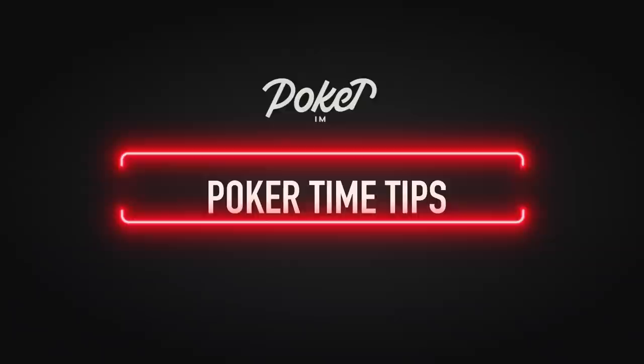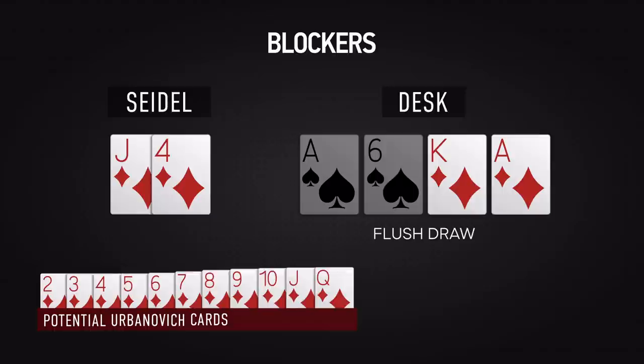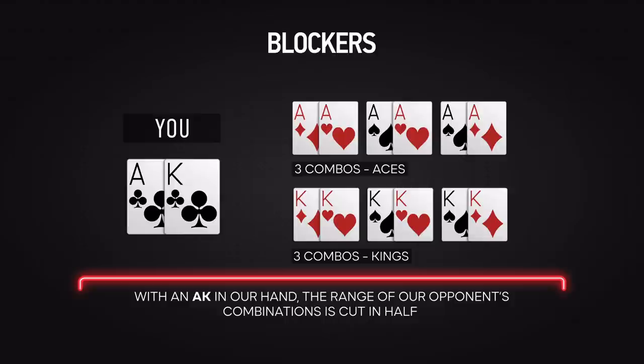This is a good time to take a look at our Poker Time Tips section. Blockers are cards that reduce the chances of your opponent forming a combination. In our case, the two diamond cards greatly reduce Urbanovic's chance of a flush. We know Urbanovic can only have two out of nine diamond cards instead of two of eleven. Blockers can always be utilized. For example, with an ace-king suited, the chances of your opponent having pocket aces and kings are much lower, and we can be sure they don't have a nut flush.